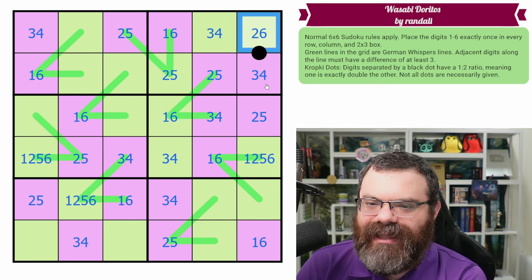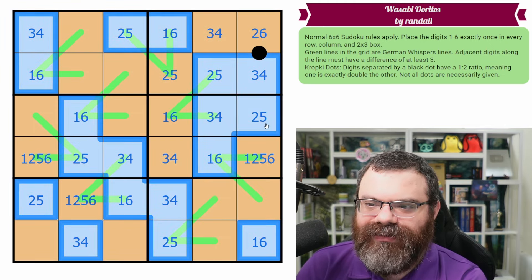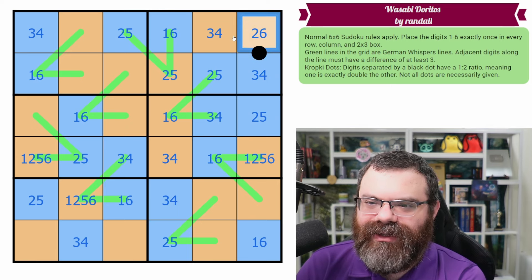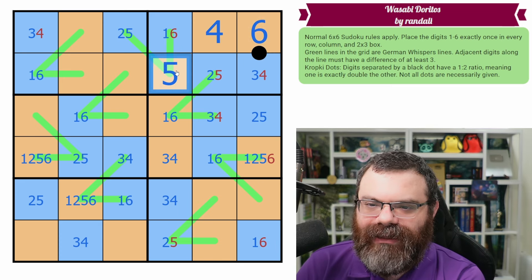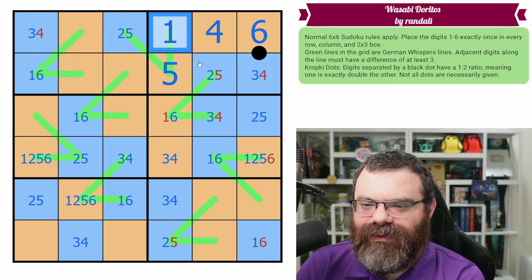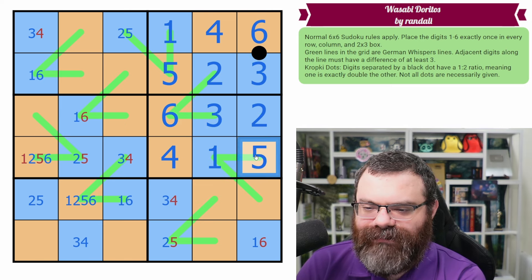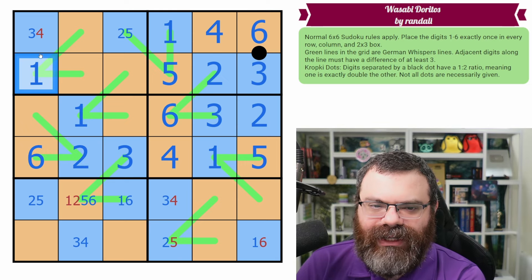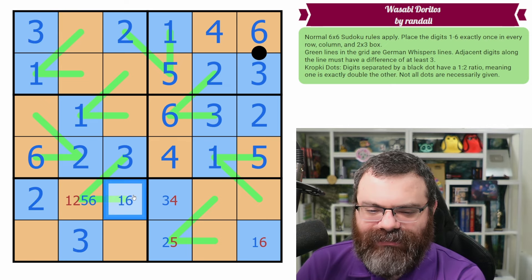I'm going to take all our greens and make them orange because I'm used to orange being high, and take our purples and make those blue because I'm used to blue being low. Every orange, if there's only one high option, I can take it. So this is six. Six. This is four. This is five. For any blue, I can take the low option: one, two, and three. This is three. This is two. This is one. This is six, four, and five. This is three, two, and one. This is our six. We get our one and three here, and that's our two.